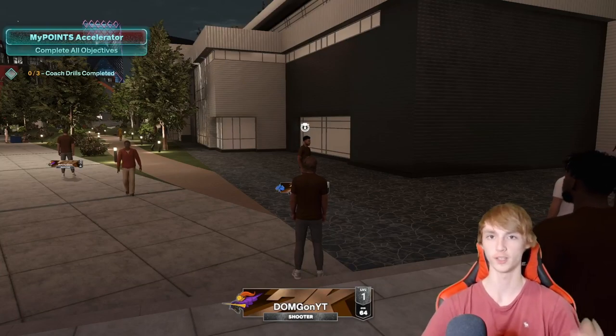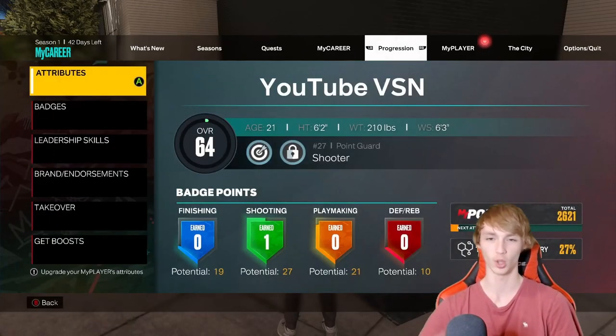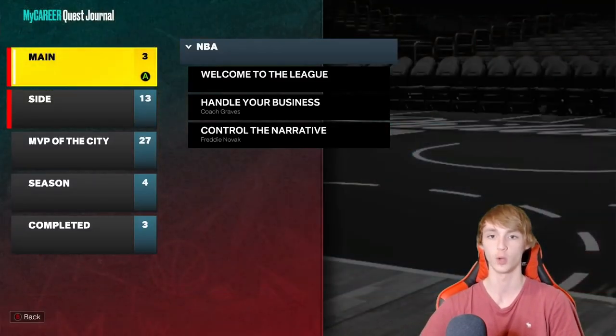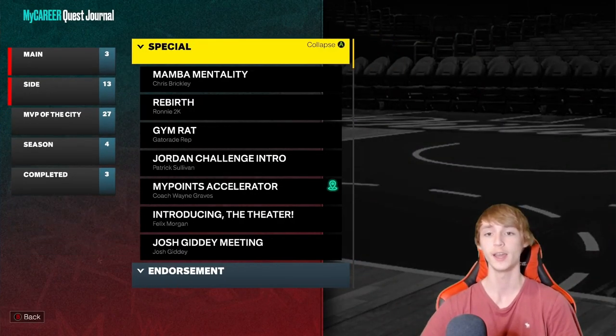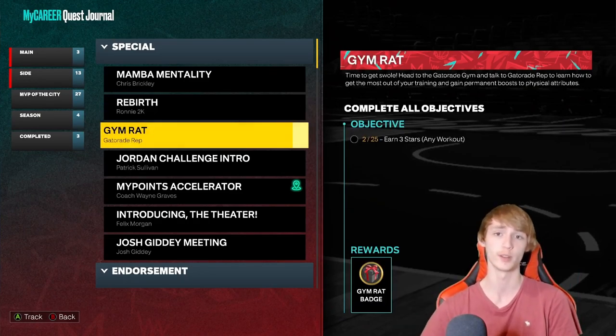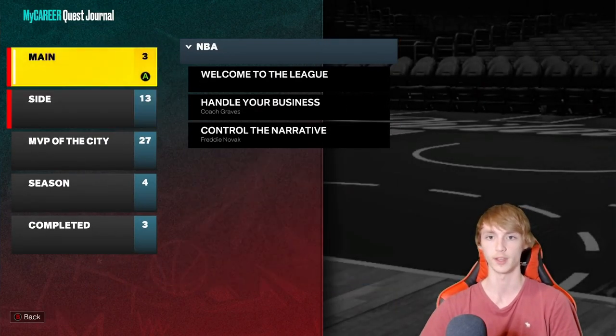Make sure you focus on your quests because quests are really the key to becoming a better MyPlayer — progressing further, getting your overall up, and making your player better. I talked in my last video about how you can talk to Ronnie and achieve Rebirth — check that video out if you haven't seen it. Gymrat is huge too, make sure you claim that. You can also use the MyPoint Accelerator — all these things will help you in NBA 2K23.